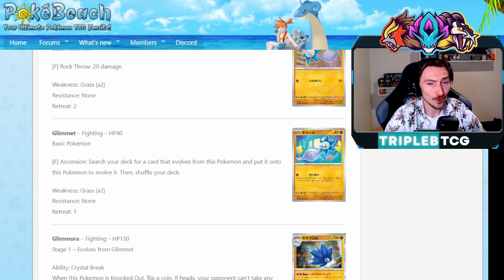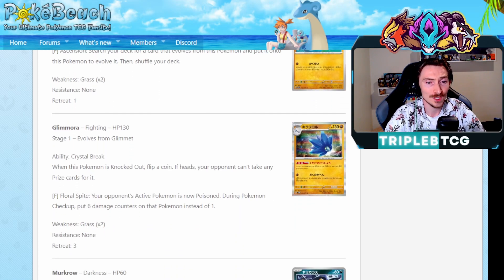The current Glimmora we have does have the ability that when this is knocked out, you flip a coin - if it's heads, your opponent doesn't take any prizes. So even just evolving up to that with Ascension isn't bad. Its attack is one fighting energy, your opponent's active Pokemon is poisoned, and during checkup they take six damage counters. It's not bad, it's not great. You can combo it with Radiant Sneasler to bump that damage up a little bit, and the fact they might not be taking prize cards could be fun to play around with. Taking out EXs though, when we're seeing guys that have 300 HP - is this a realistic attacker? Not really. Is it going to be something that might be fun in single prize formats like GLC? Absolutely.